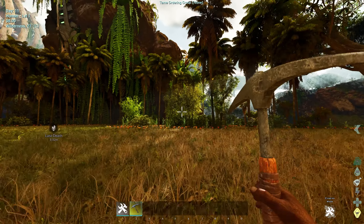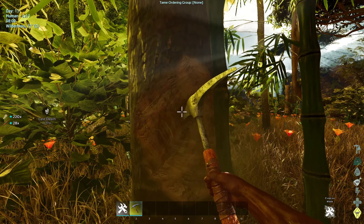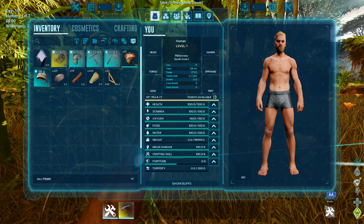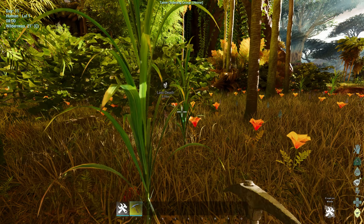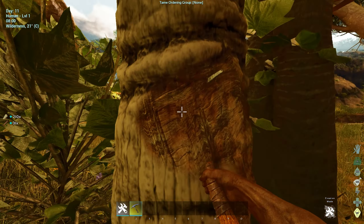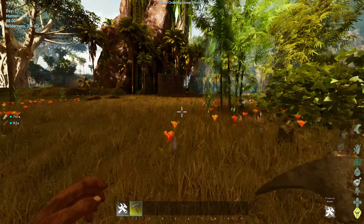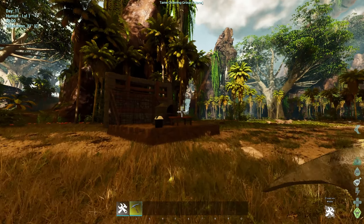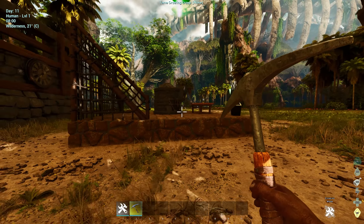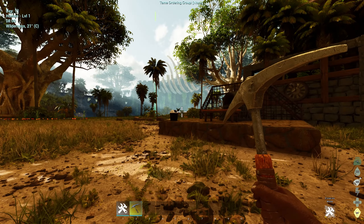The gather rates are extremely generous. The rates are times fifteen harvest. It's because there is so much — like all the things you're going to need, lots of different kinds of materials. Because people say, well what about cementing paste? Well, bring snails with you. There are no snails on here — if you want a snail, bring a snail.